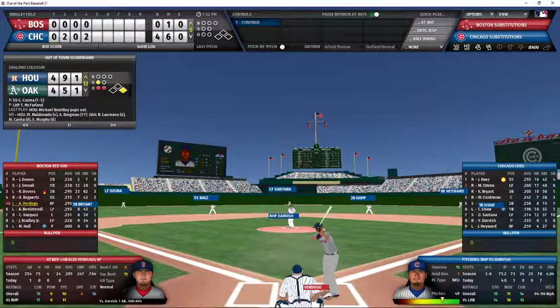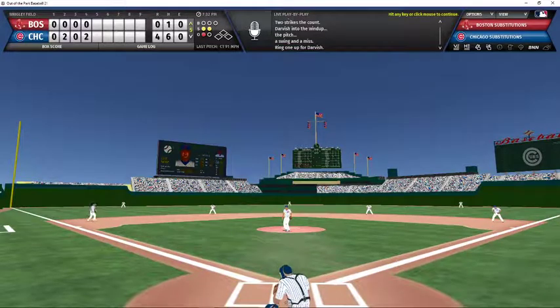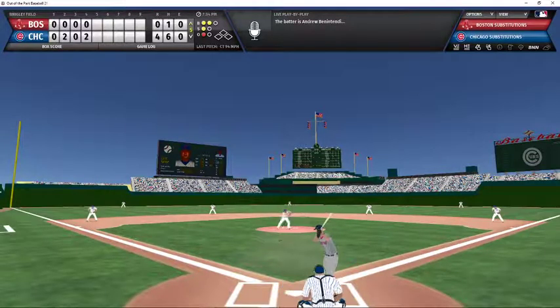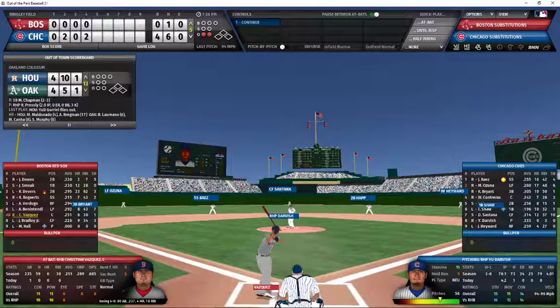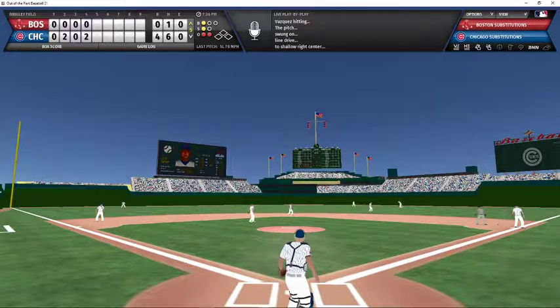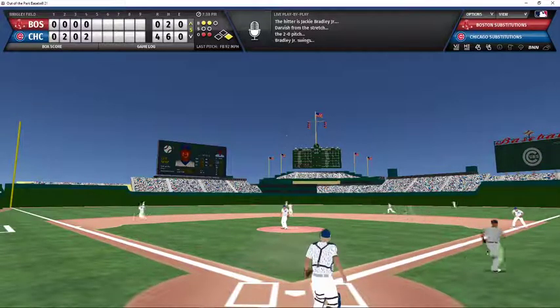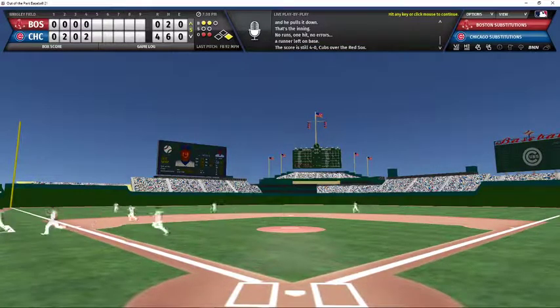Verdugo the batter against Darvish to open the top of the fifth. 0-2 count — swing and a miss, strike three, strikeout number eight for Darvish, who is really dialed in today. Benintendi up next, 2-1 count — grounder to second, throw to first, retired for out number two. Darvish pitching to Vazquez with two outs, nobody on, 1-1 count — pop-up over the second baseman's head into right field for a base hit. Darvish now working to Bradley with two outs and a runner on first, 2-0 count — pops it up to center, Santana makes the catch for out number three. Red Sox do not score.